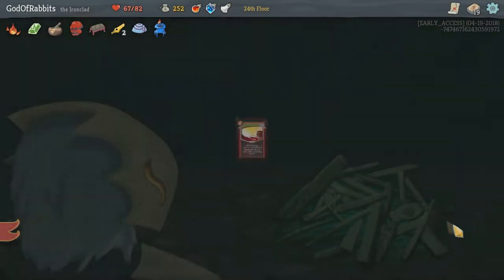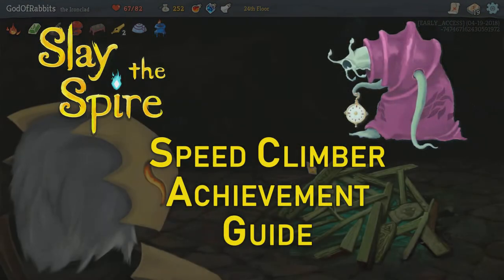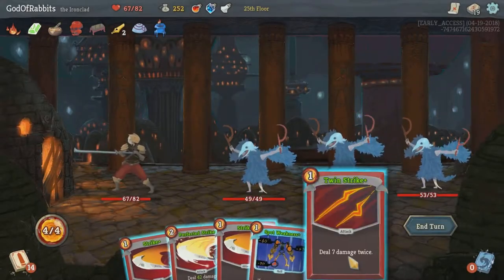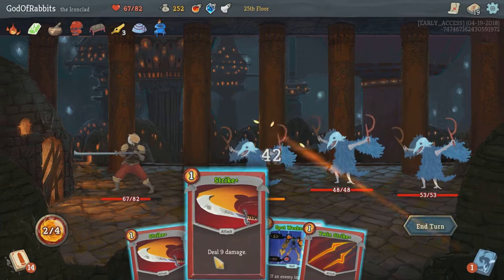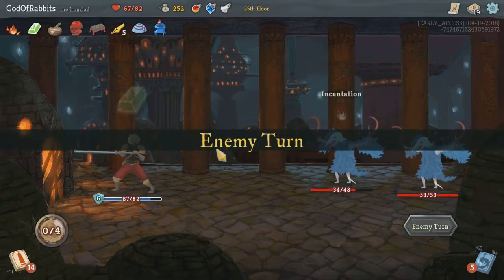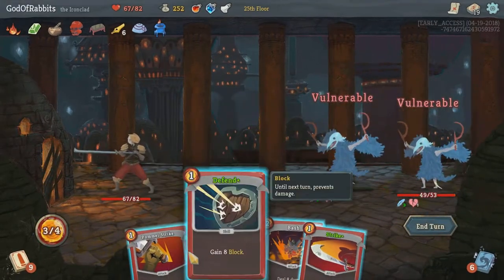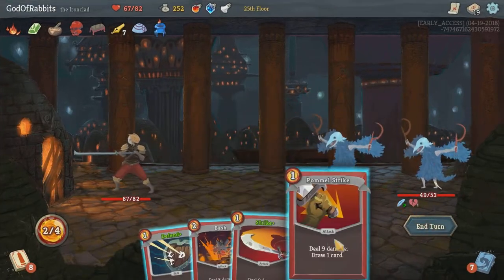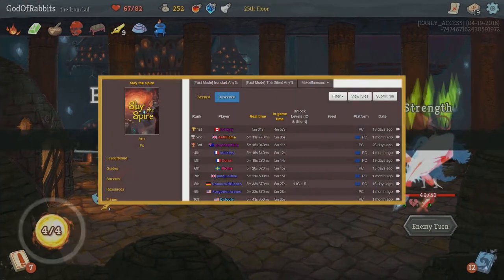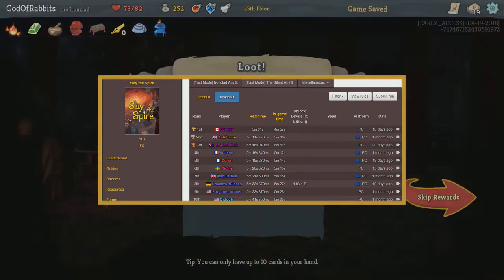Hi everyone, welcome to the channel. This is God of Rabbits. Today we're going to discuss how to get the Speed Climber achievement in Slay the Spire, which tasks you with completing a game in 20 minutes or less. This can be a somewhat daunting task if you don't have experience going fast, but there are tricks and card picks that can help. Since Speed Climber is an introduction to speedrunning, this video will also help you get your feet wet. Part of this guide was adapted from a speedrun guide linked in the description. The current world record is around 5 minutes, so a 20-minute finish is very achievable with some practice.